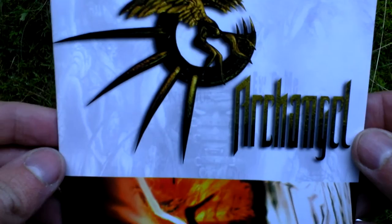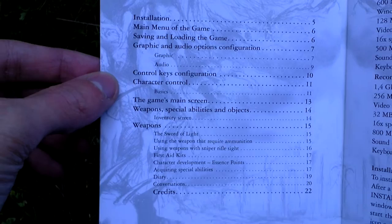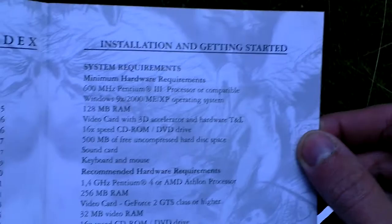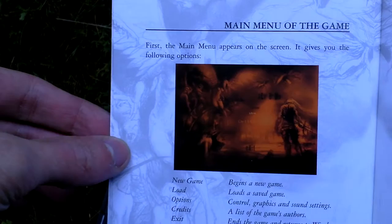The last thing is the game manual. It looks like this and has all the necessary info about playing the game. You can take a look at the table of contents — about 25 pages. It covers installation of the game, system requirements, setup, and such — so technical stuff.